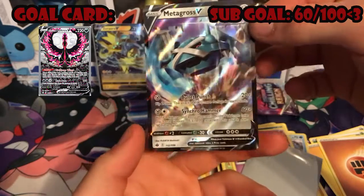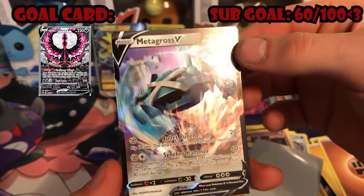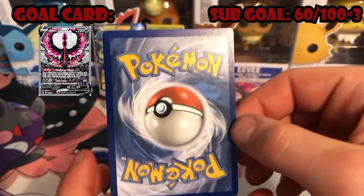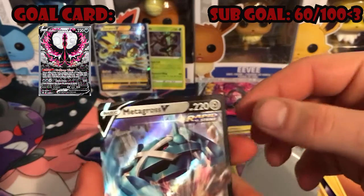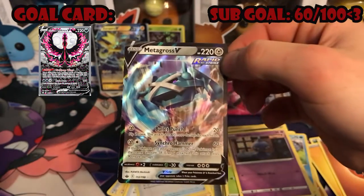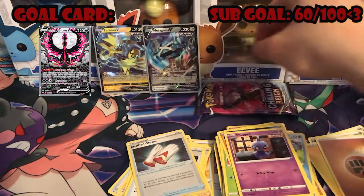Let's sleeve this one right here. Cut on this one looks pretty good, art looks pretty cool. I've always been a fan of Metagross and his evolution line. Back looks good — I think that's a keeper right there, I can't complain with that one. That's a really good one. Let me go ahead and sleeve him up, put him next to the Zoroark.